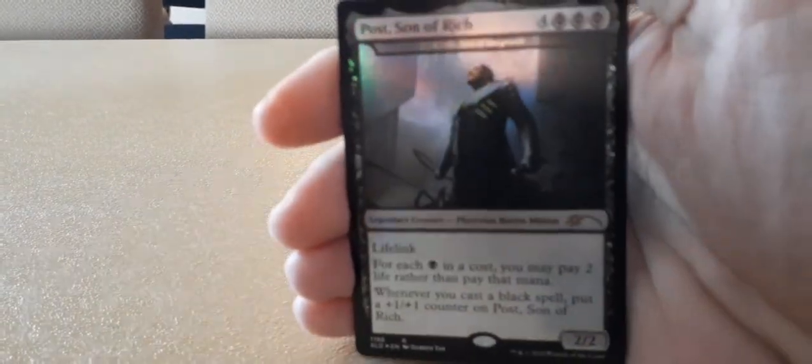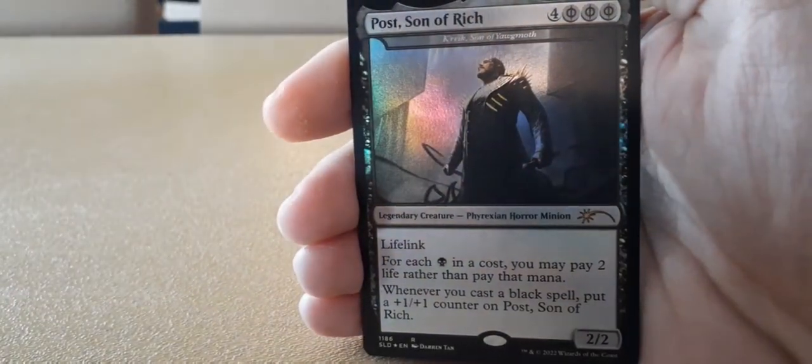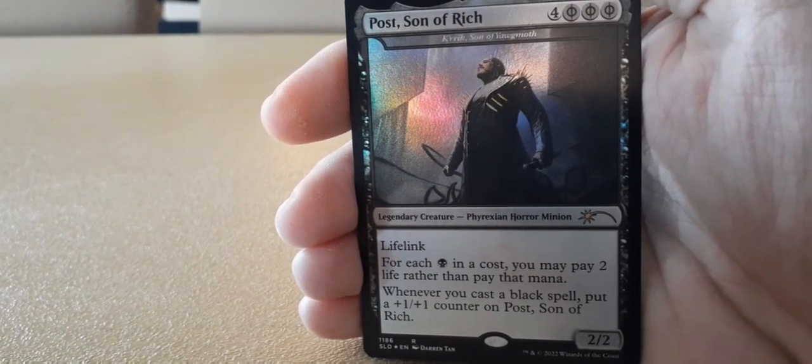Believe it or not, I actually play with the Post Malone cards. I will do the regular ones. Alright, we'll do the regular ones first. This is the Backstage Pass edition. We'll go through it — to Post Malone. It features Post Malone as a creature. He has two enchantments — sorry, an artifact, an enchantment, a sorcery, and him as a creature. This is obviously a re-art of a creature that's already a thing.